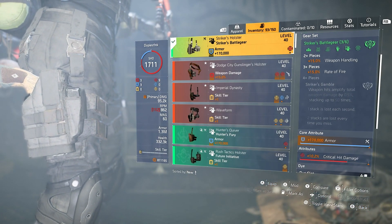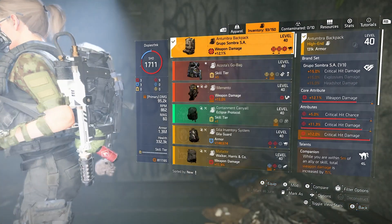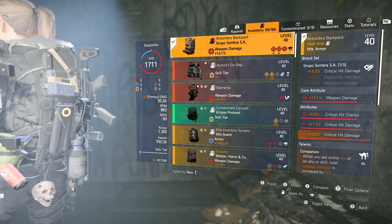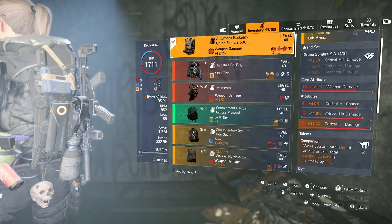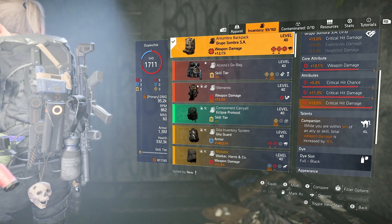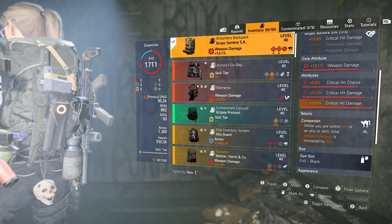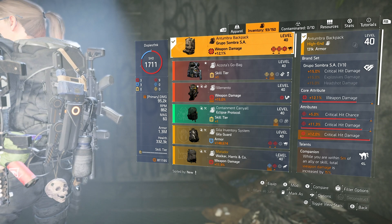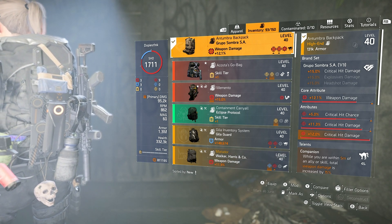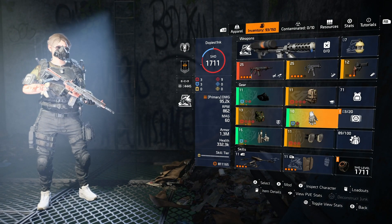The holster is another piece of Striker — two out of three — with armor and crit damage. For the backpack I have one piece of Sombra for the 15% crit damage bonus; that's how I'm getting that really high crit damage value even while using three gear set pieces, which are missing one attribute roll. On the backpack I have weapon damage, crit chance, crit damage, and a crit damage mod with Companion. Companion is pretty crucial here since I'm using a defender drone, so I get extra survivability and damage from that, and it all synergizes together really well.